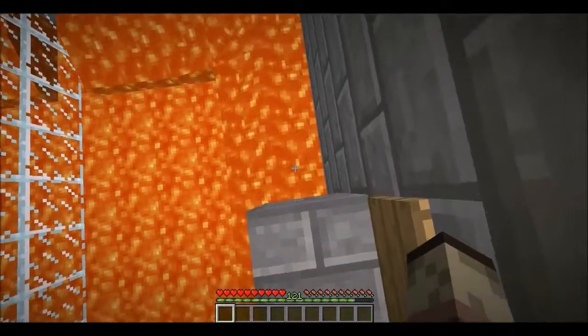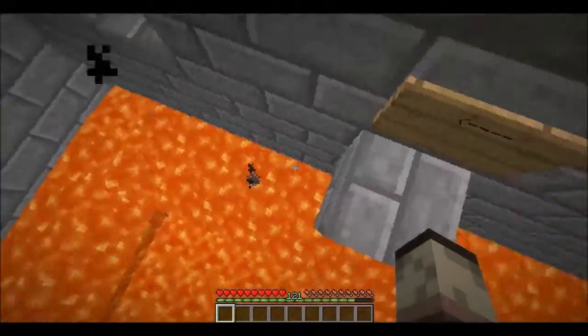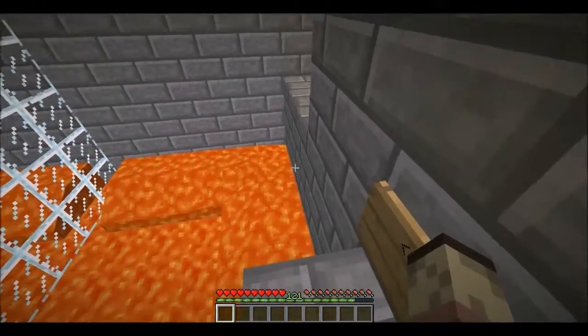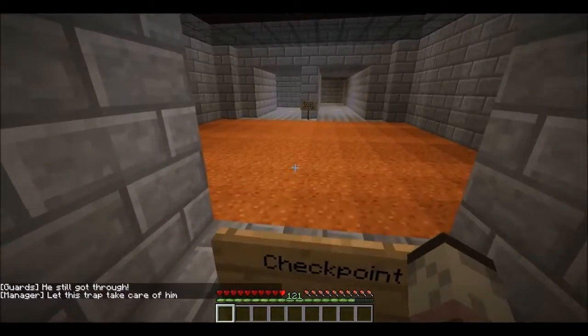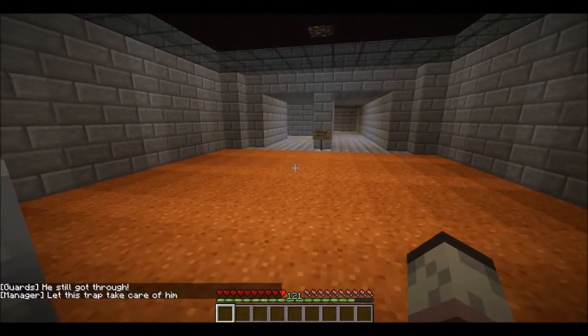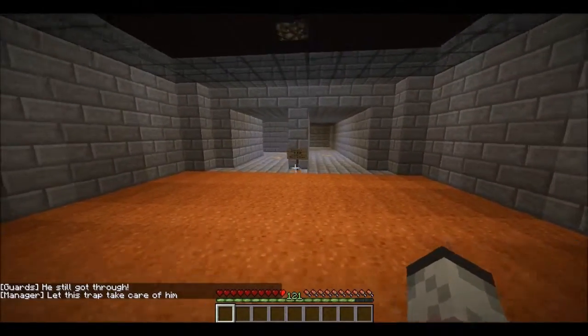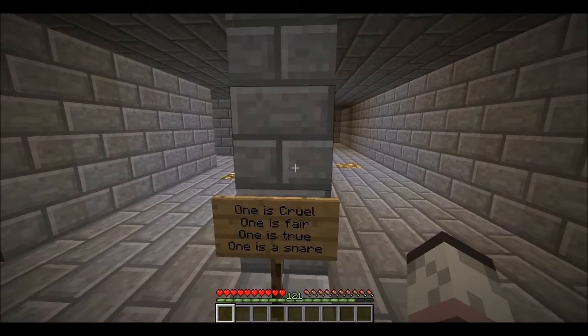There's a secret — I lost my Easter egg. I swear there was a secret chest I hid under here. Maybe I can only reach it in creative mode — that's a mistake. But there was a chest under there. Let this trap take care of him. One is cool, one is fair, one is true, one is snare.